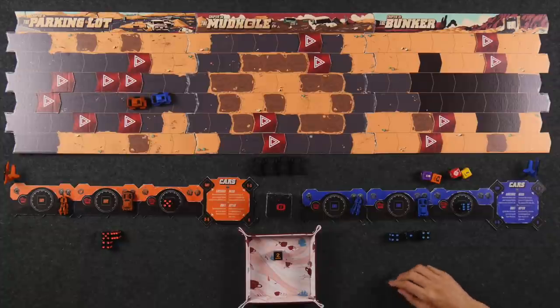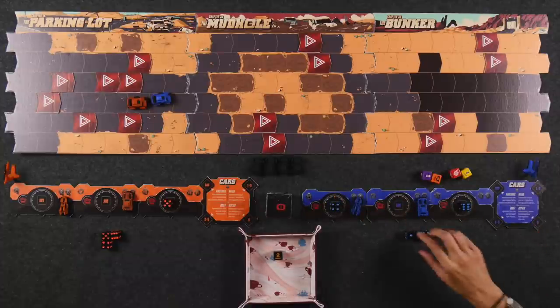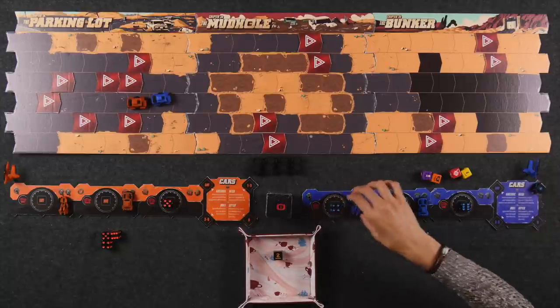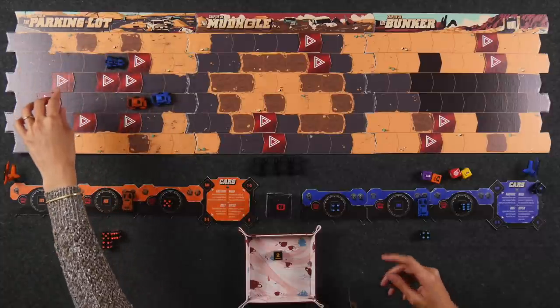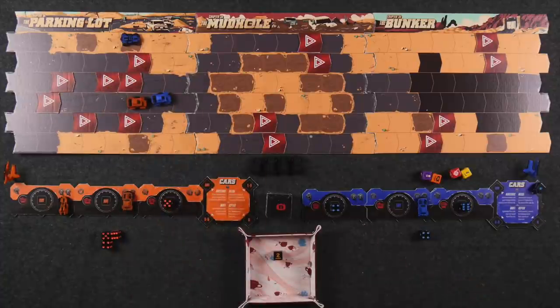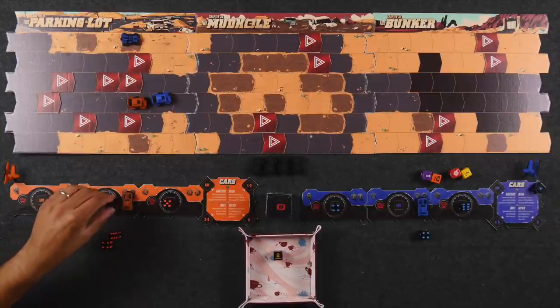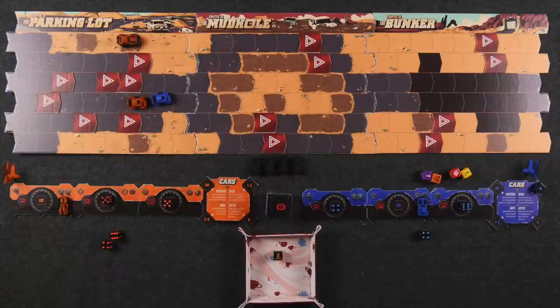Since Moni is going first she uses her largest die — a six — to move her large car, going one, two, three, four, five, six. Because she only traversed road she can add the two spaces from the road die, pushing the tank further ahead. Naveen then uses his five on his large car, following a similar path — one, two, three, four, five — and adds the road die for two more. Moni then assigns her four to her small car and uses her one on the nitro ability, increasing movement to five, going one, two, three, four, five plus two from the road die, but ends in mud.